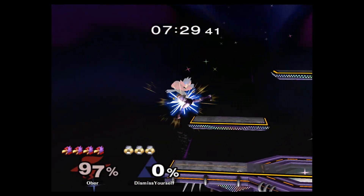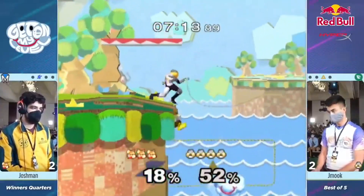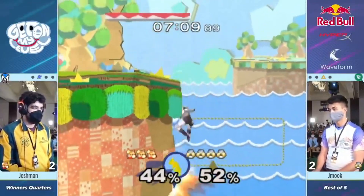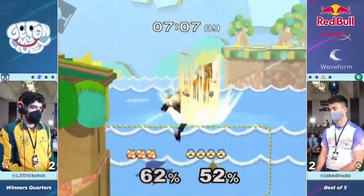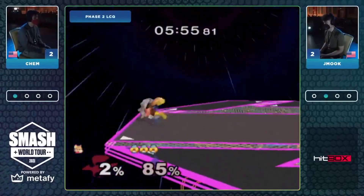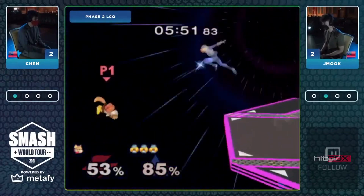All of this results in a character that will heavily reward you for strong fundamentals and good decision making, but leaves little room for mistakes. Put succinctly, Sheik is a fundamentals-based character who uses the threat of the best grab in the game to enable heavily skewed risk-reward mix-ups that, when played properly, can turn the tiniest advantage into a massive opening.